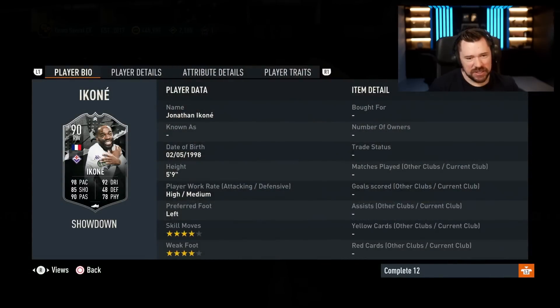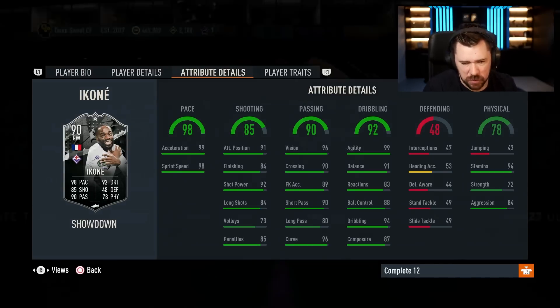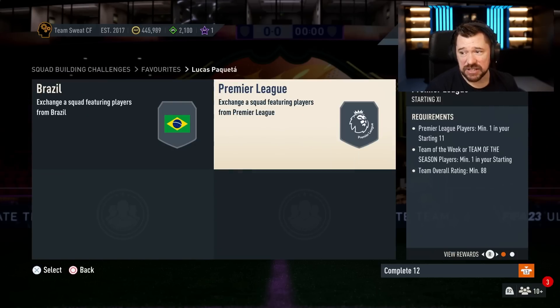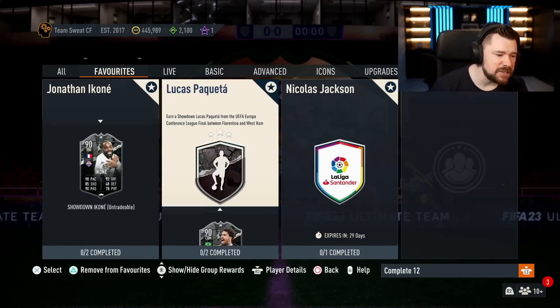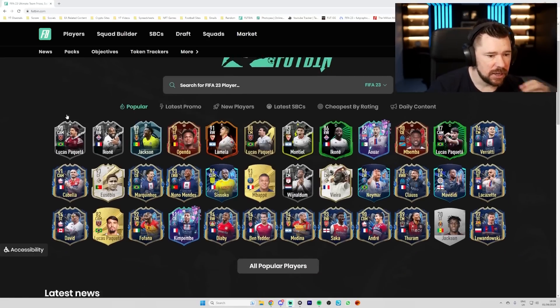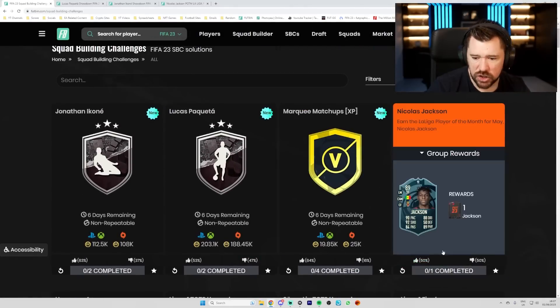Because of that, Paquetá is going to be far more expensive than Ikoné, although Ikoné being French needs an 84-rated plus a Team of the Season and an 86-rated with 28/7 rated cards. Ikoné doesn't get a massive benefit from plus two — he'd only gain one sprint speed and no agility. It would still be a nice upgrade though. Paquetá requires an 86 and an 88-rated squad, which is quite wild.